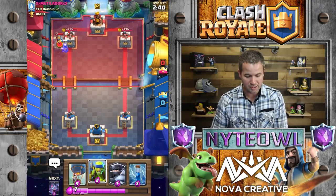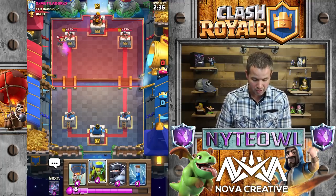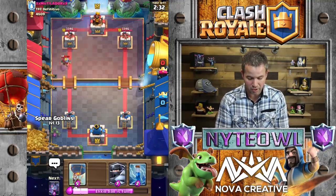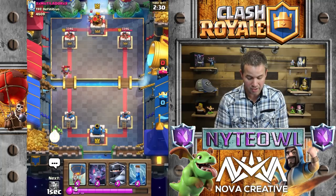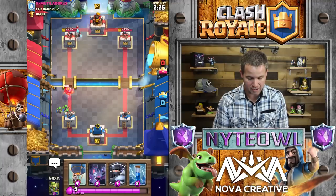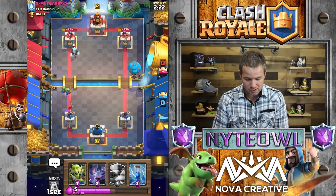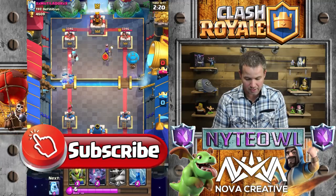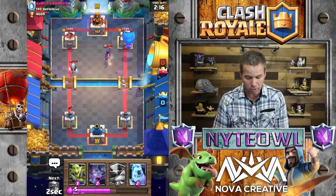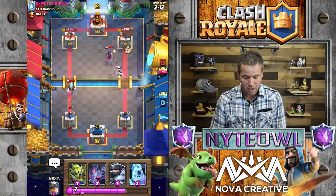Looks like he's got Night Witch - that was a good stop on her. So now we know he has Night Witch, which is always a fun card to deal with. Oh, he's got the Ice Wizard too! So we're going to go Balloon on the other side to see what else he has. I'm gonna zap that just so we can get one Balloon shot off on the tower.